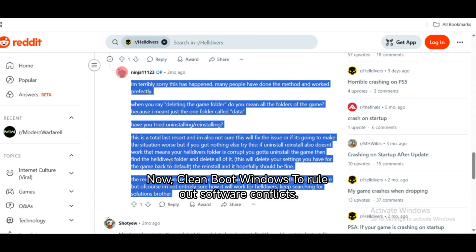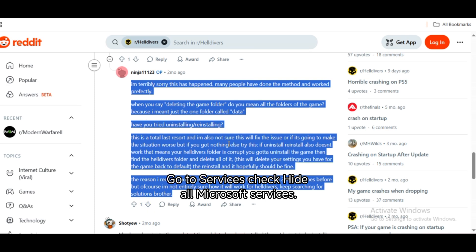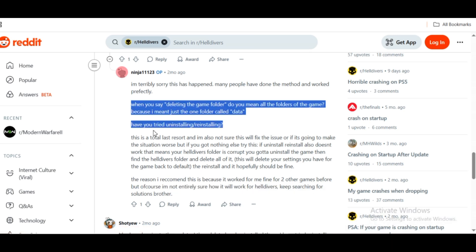Clean boot Windows to rule out software conflicts. Press Windows + R and type msconfig. Go to Services, check Hide All Microsoft Services, then click Disable All. Go to the Startup tab, open Task Manager, and disable all unnecessary startup items. Reboot, then try launching Helldivers 2.